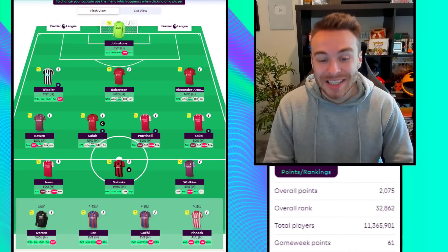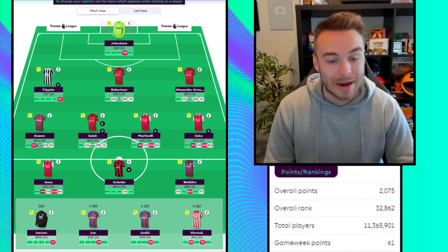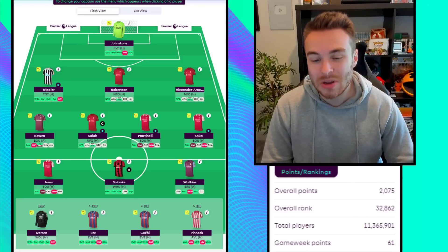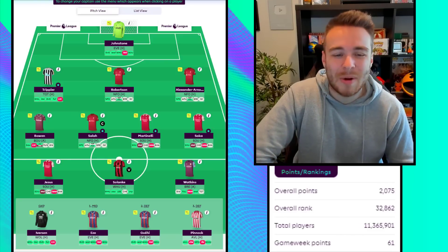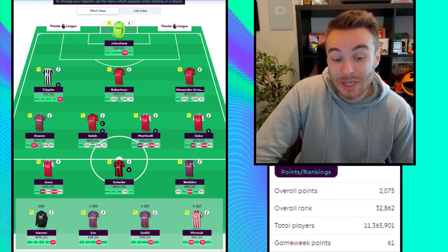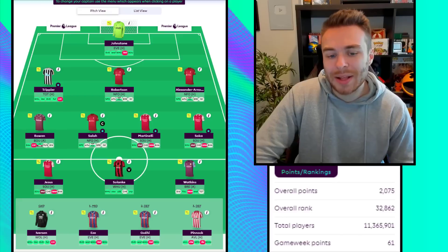Up top we've got Jesus who's got Southampton at home, Solanke who's got West Ham at home, and then Watkins who's got Brentford away. A few people are going to go Kane on this draft with Newcastle away, which could hurt me if he does wonders. But I can't really fit Kane into this draft unless I get rid of Bowen. Spurs just don't look that good at the moment - I know he could get a penalty and get like nine points which would be really annoying. But Solanke could easily score, Watkins has just been in the form of his life, and Jesus has been scoring as well, so I'm very happy with that up front.